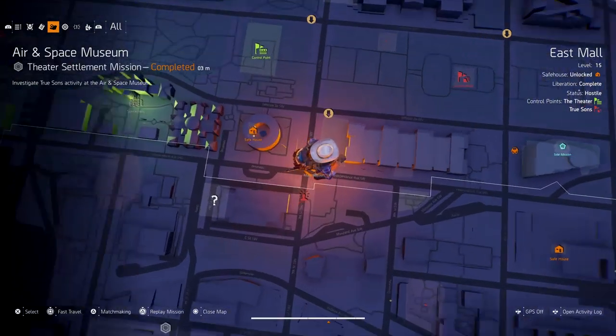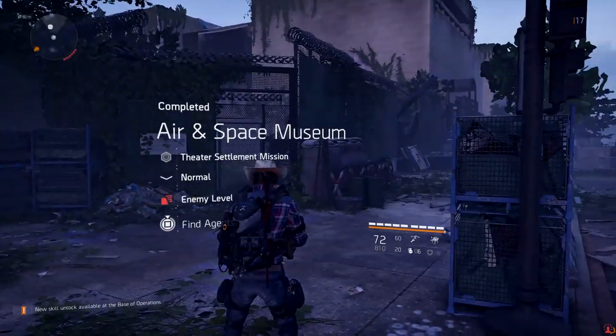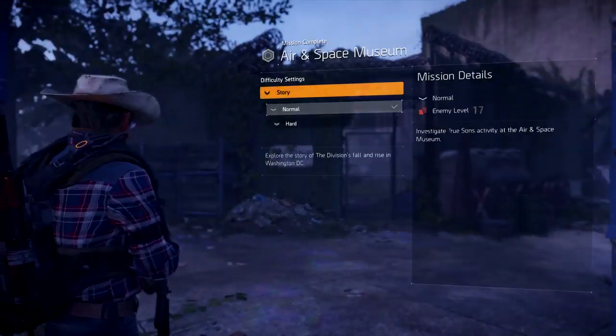It's here on the map in the East Mall area. If you've already done it, you can just go back and do it again. You can actually just fast travel there or look for a party. It's really easy.